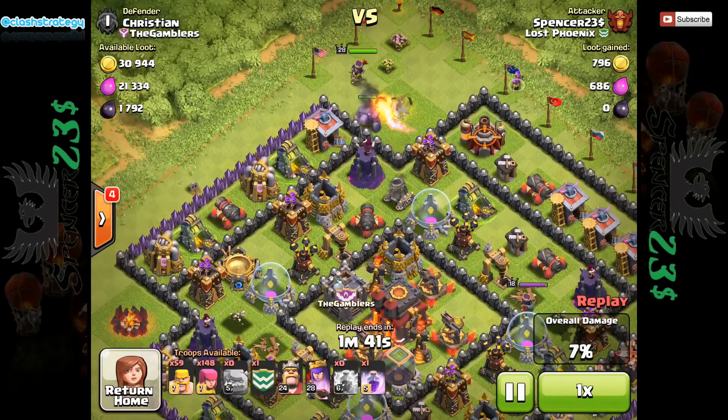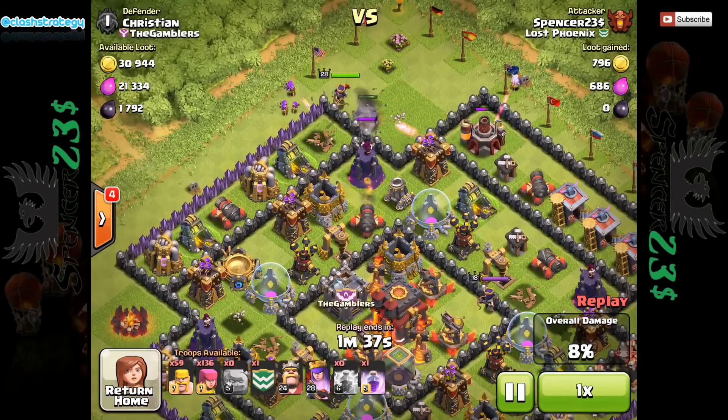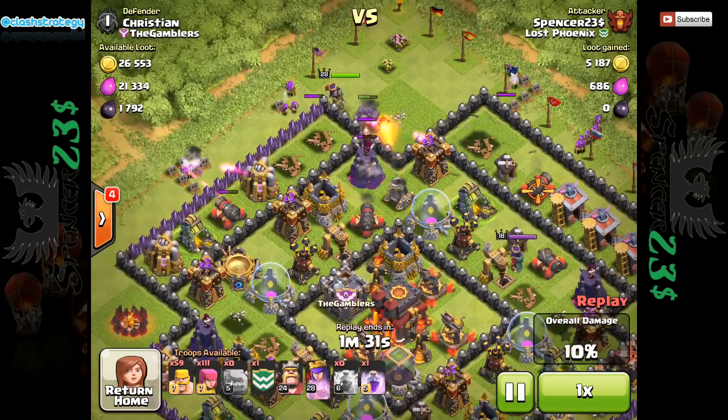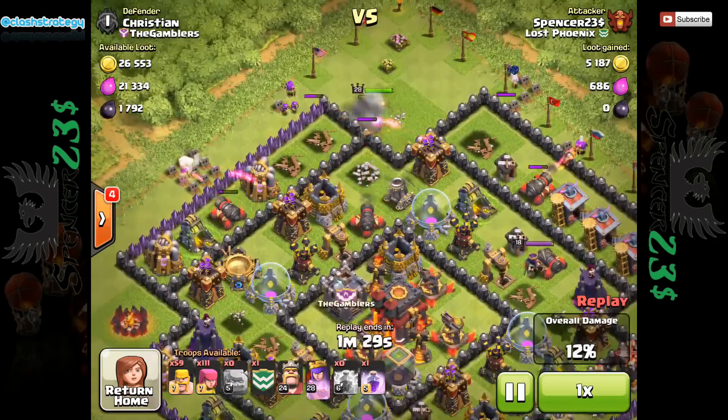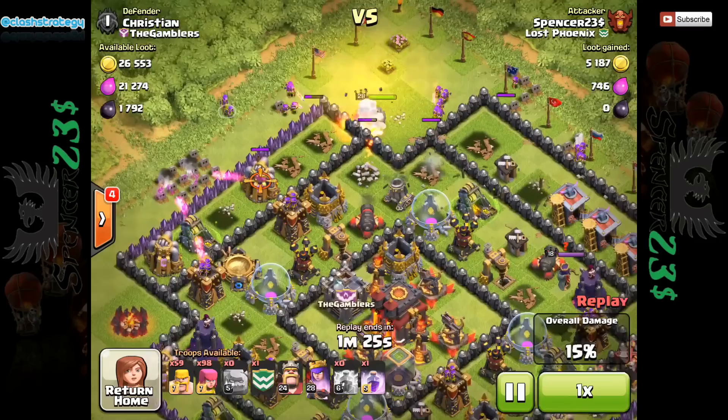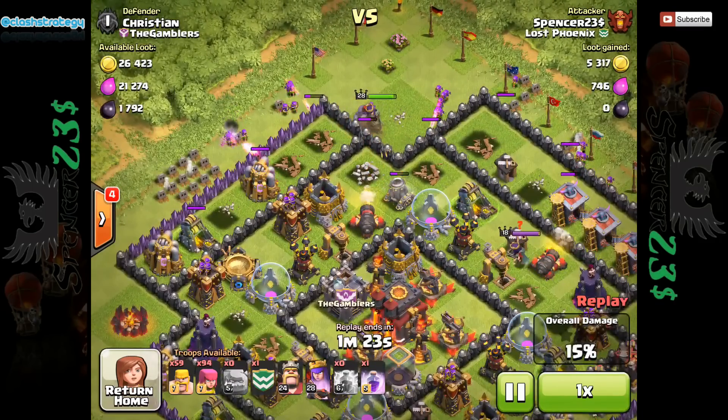Now I didn't use this because the Hogs really didn't get involved — I kind of forgot to deploy them. They just sat there in my clan castle, and you'll see where I deploy them a little bit later on. So I just went in with a kind of standard attack: Golem out, Queen out behind, and try to get her to take down this splash.